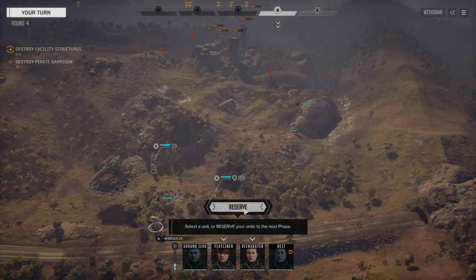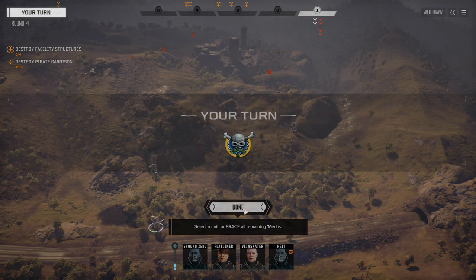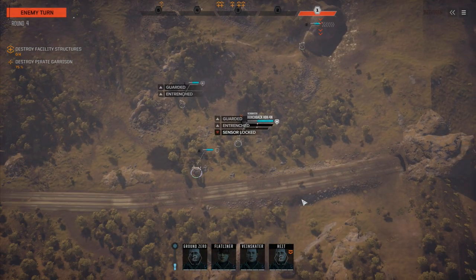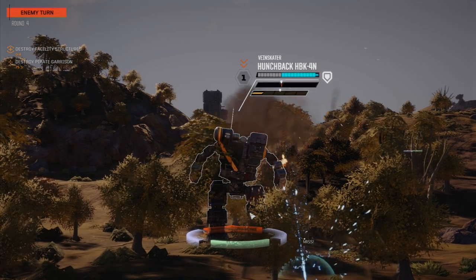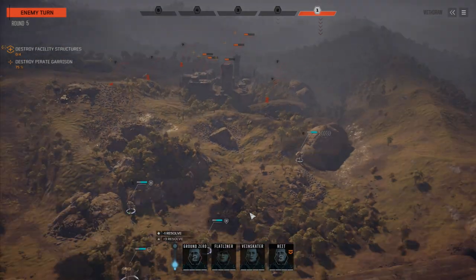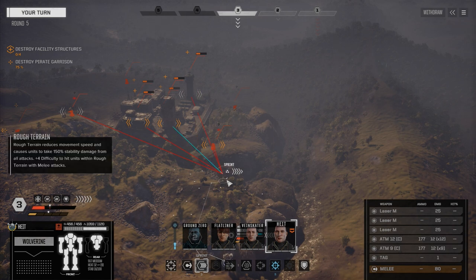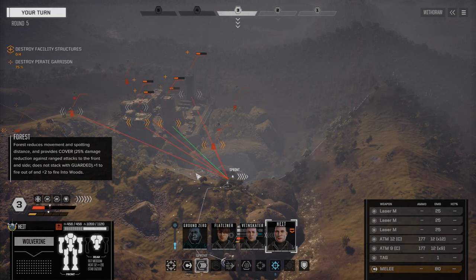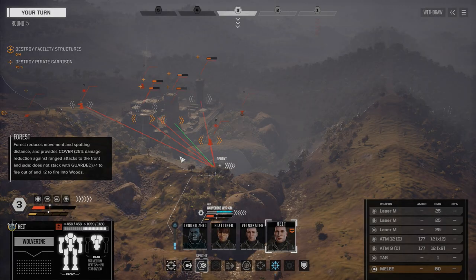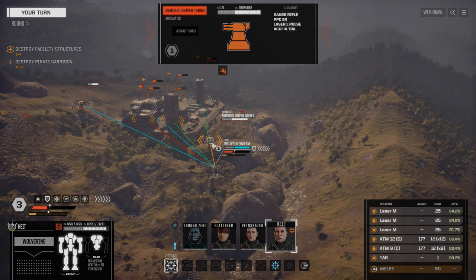We're going to reserve our turn. There's no point in moving forward. They've got five assault units but they can't really see us — I'm going to sit tight and cool off here. Thunderbolt missile launcher from the back turret. We've got to take that turret. Let's start with Height. We can get in and see two turrets here. There's a sniper turret with a gauss rifle, and a heavy laser turret. Not so bad. Let's take this turret here — we're going to overheat a little bit but we'll lose one medium laser.